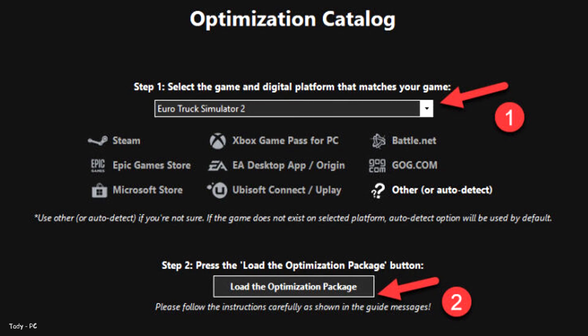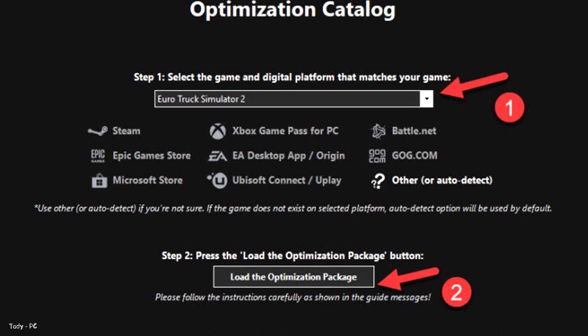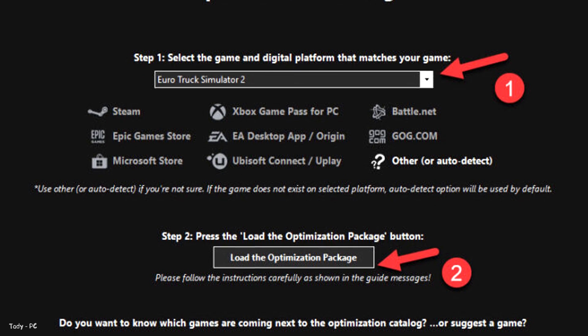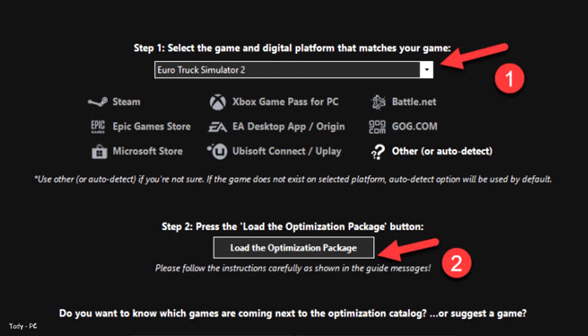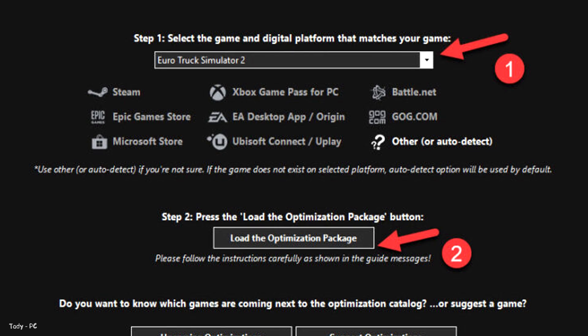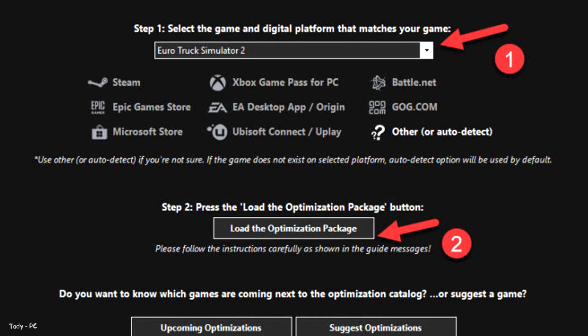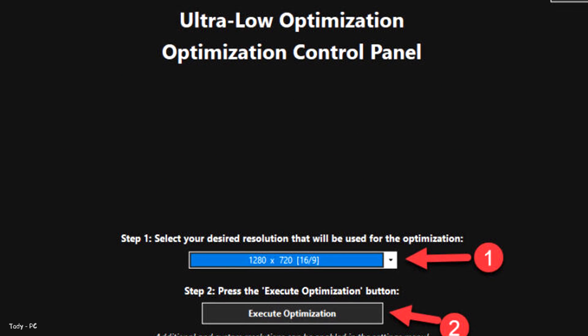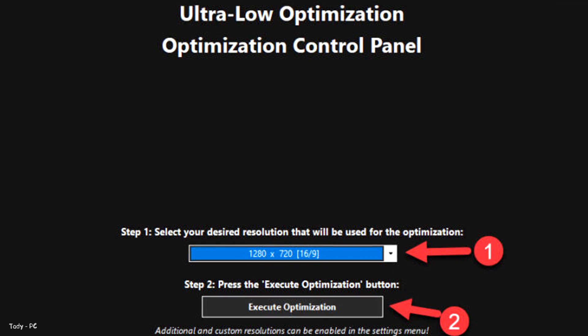From the drop-down menu, select your game and then press 'Load the Optimization Package.' Low Specs Experience will now automatically check if the game version currently installed is supported by this optimization. If it is, press OK and the optimization control panel will load.